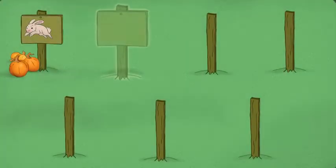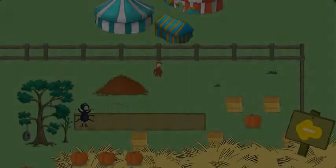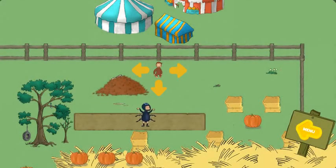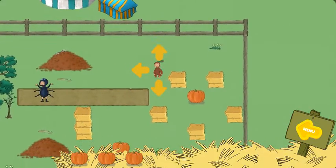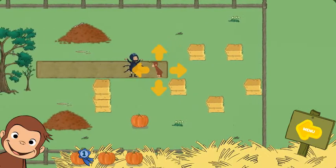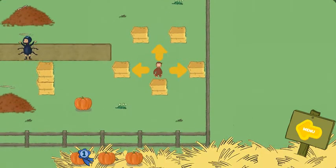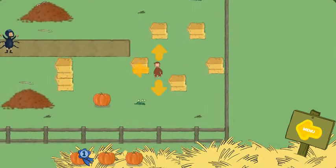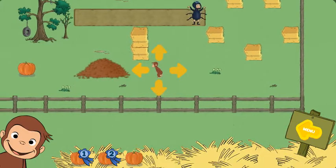Click on a sign to play in a pumpkin patch. Help George find three pumpkins. The bunny is hiding in a leaf pile. You found a pumpkin. Boo! You found two pumpkins.